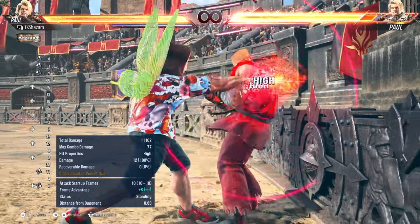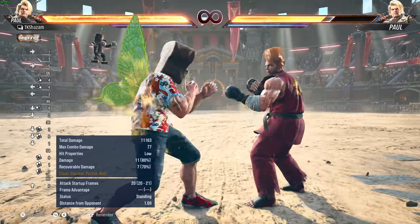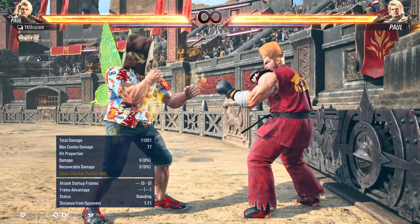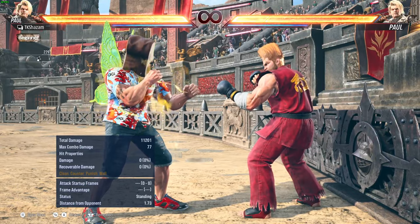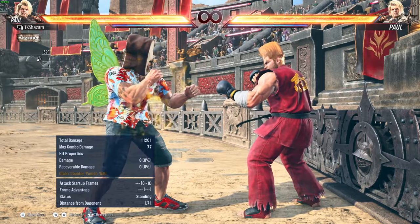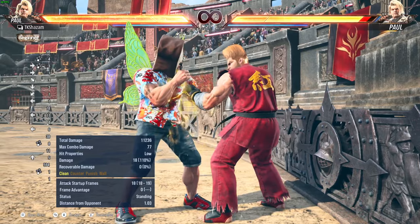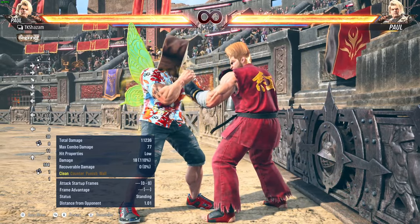Figure out what the opponent likes to do on defense and then run up and adjust. Or you don't — you're like 'I will never use demo man,' which is a fair route for Paul outside of combos. That's why you have sidestep three, that's why you have course forward three — you have all these options available.